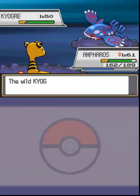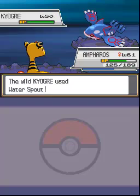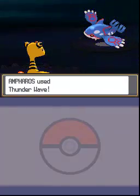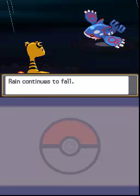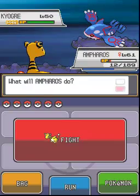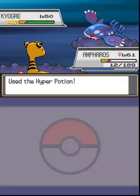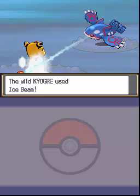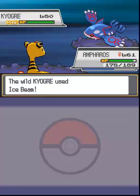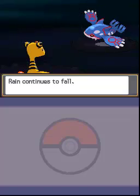First things first, I'm gonna paralyze this Kyogre. Water Spout is basically the water equivalent to Eruption, and with full health, STAB, rain, and Kyogre's massive special attack, that's gonna do a lot of damage. I'm actually surprised I lived that. Why Groudon doesn't get Sandstorm or be part Fire type since it has Drought, I don't know. And Kyogre froze me after one Ice Beam. Thanks a lot, you bloated whale.